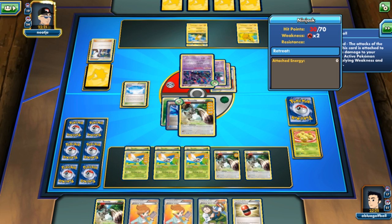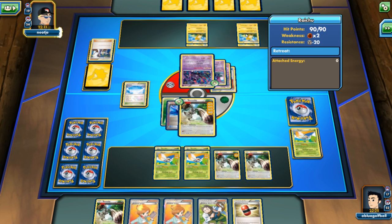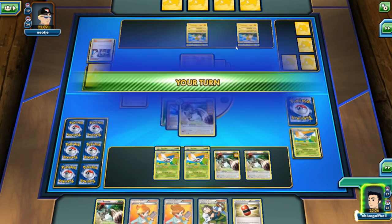There is a Crobat — that could be a Free Retreat snipe on the Ninjask. My opponent could also snipe the Bunnelby. Another Raichu comes into play — so this might just be a Crobat and Raichu deck actually.